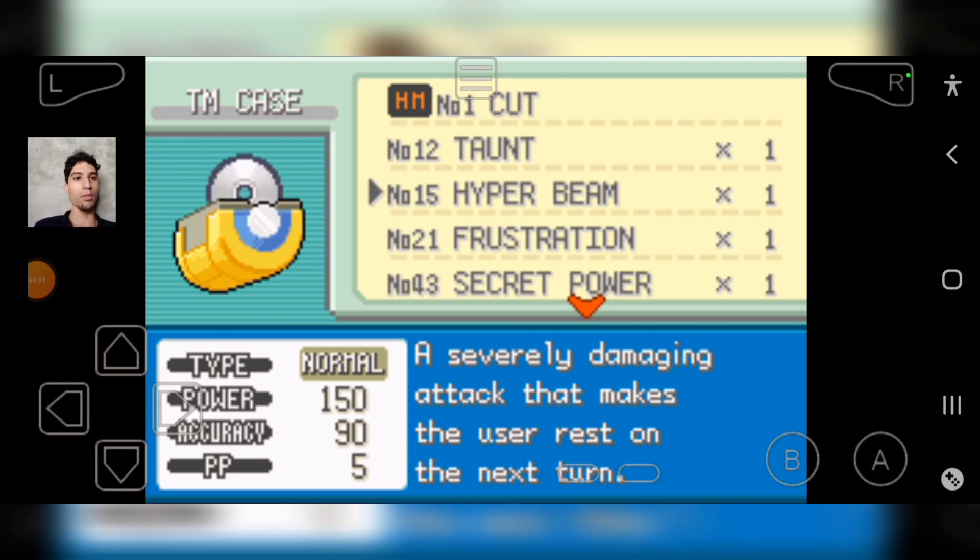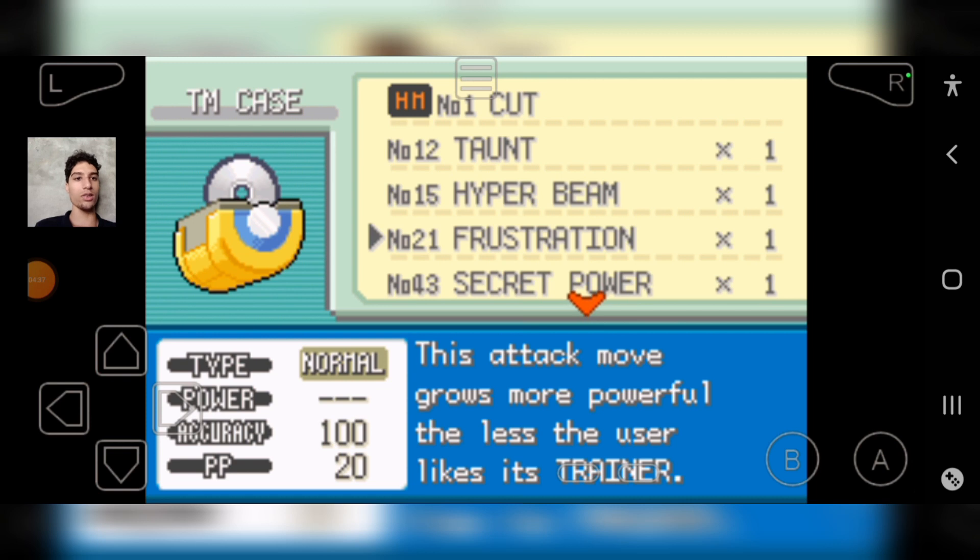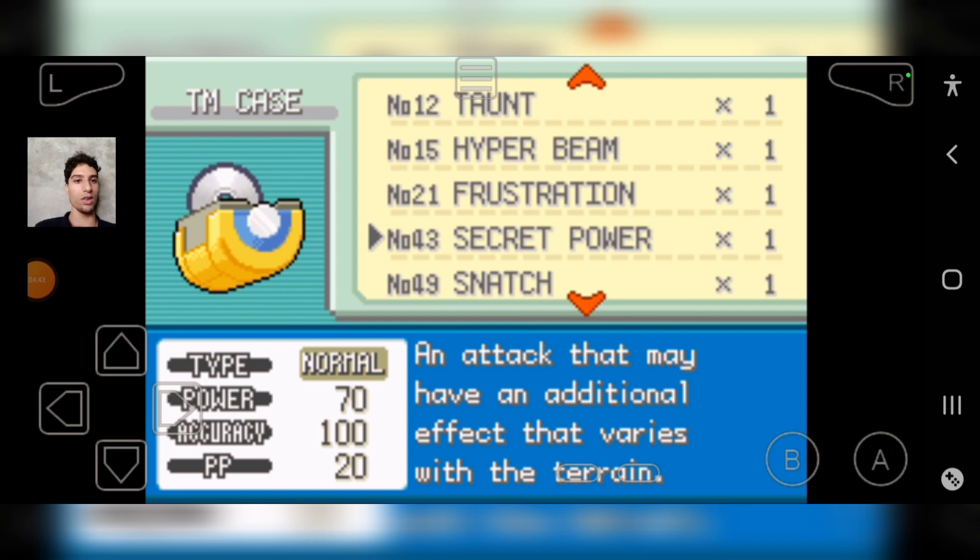Hyper Beam says the user rests on the next turn. Frustration is similar in some way to Taunt — these are moves that restrict your opponent. They're restrictive moves and really advantageous.